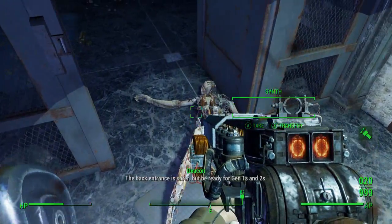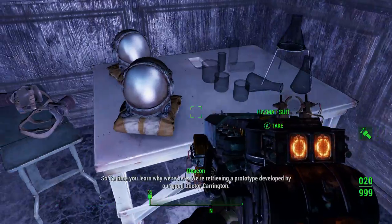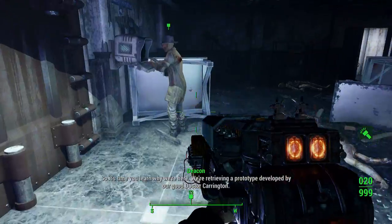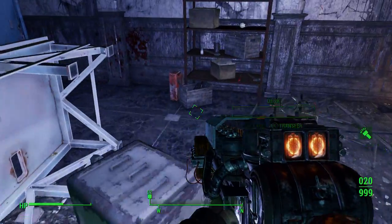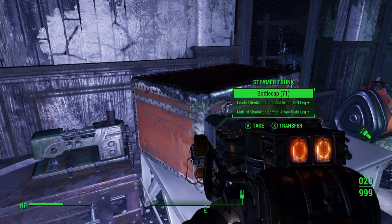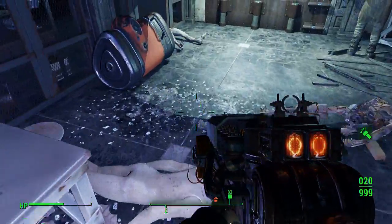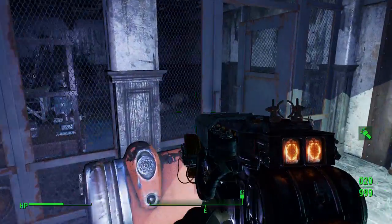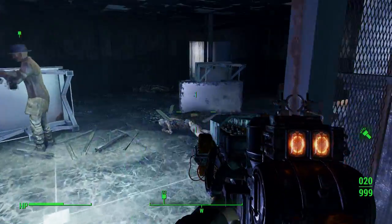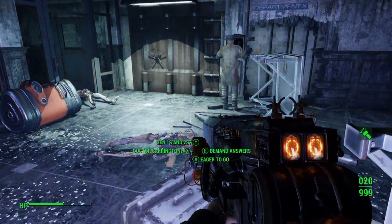There's also a pipe pistol here, as well as a bottle cap mine. There are two hazmat suits that I suggest picking up. While he is hacking the terminal, you can look around - there's a steamer trunk with some ammo and synth items. The hazmat suits and caps are the main useful pickups out here.